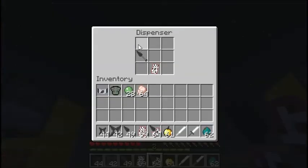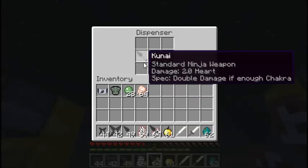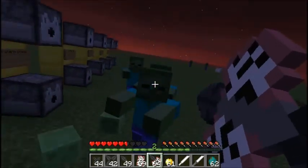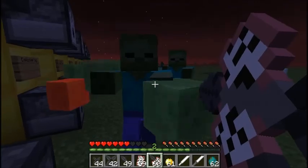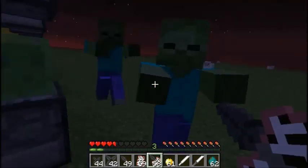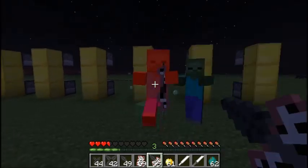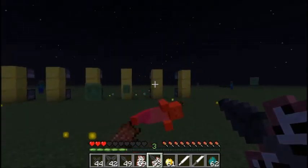Here we have explosive Kunai. Made by arranging them in that order — I think it needs to be in that exact order rather than a shapeless crafting where you can place them anywhere in the crafting table and get the same results.